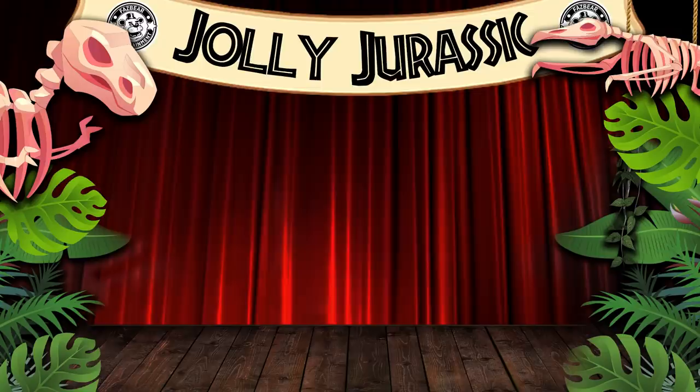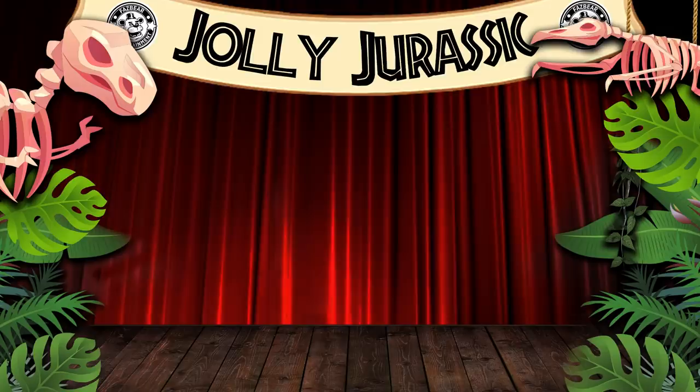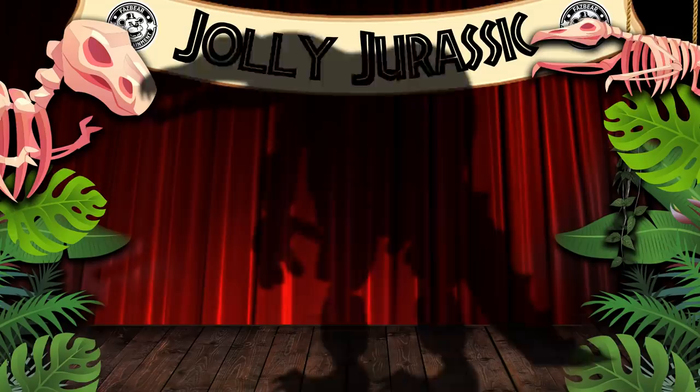In our latest chapter of our character concept series, we've been introduced to the Jolly Jurassic Pizzeria — a prehistoric themed Freddy Fazbear restaurant with multiple dinosaur themed attractions and characters. So far we've met Roger Rex and Ruby Raptor. Both of these crazed animatronics had their own reasons for wanting to harm the night guard, who has done their best to fend them off. But now we come to the third night shift, and with a new shift comes a new character.